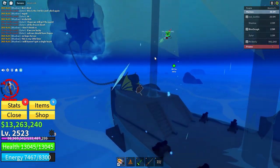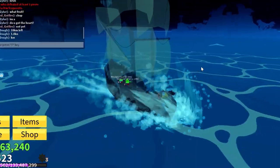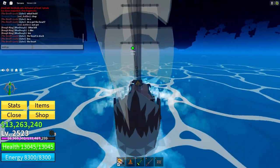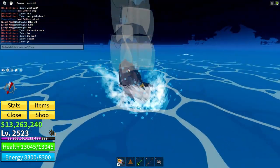From then on, we sailed the seas back to our home. But it was at this moment it all went downhill. As you can see, the heart was glitched. It took us a moment to notice, but we all knew in our hearts that we could no longer obtain the leviathan heart.